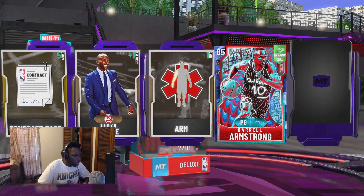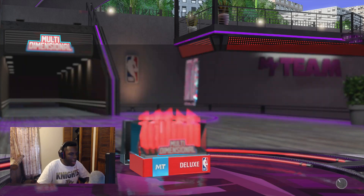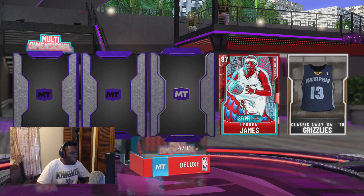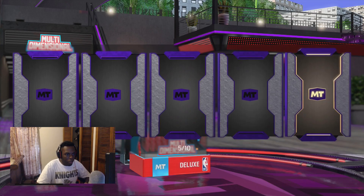Nope, we get a Sapphire — Darryl Armstrong. It's an Emerald, and we get Matt Barnes. Yo, can this be LeBron? We got LeBron! There we go! Y'all can be happy right there — I finally pulled LeBron! Woo! Happened to not be the Amethyst though.